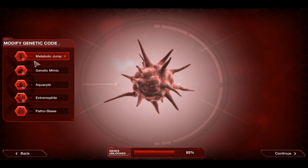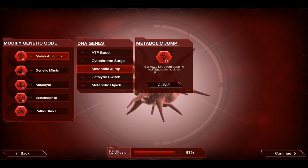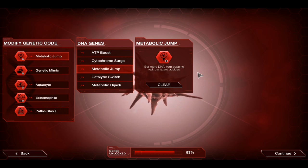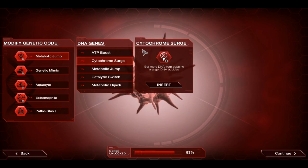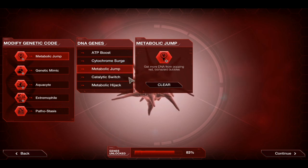I'll go through these very quickly just to explain what they do and why I've chosen them. Metabolic Jump is going to be chosen for the first gene purely because we need early game DNA, but at the same time we do need some DNA as we go, because one of the problems most people find with Bioweapon is a lack of DNA late game. So this is a very nice choice for a best of both worlds. If you really want to risk it and go for late game DNA, Cytochrome Surge is probably the better option, but for me personally, Metabolic Jump is the pick.